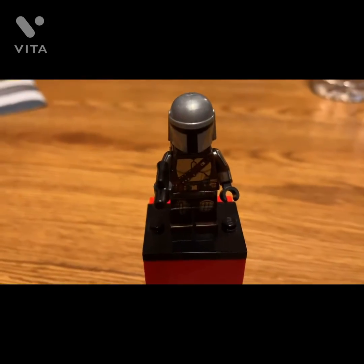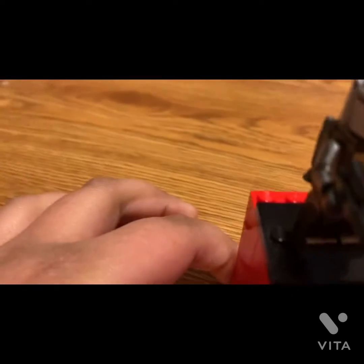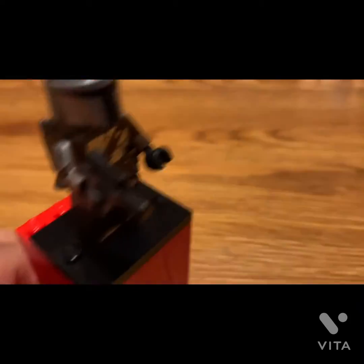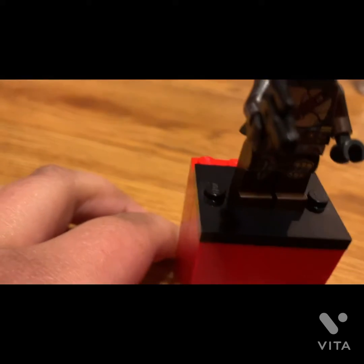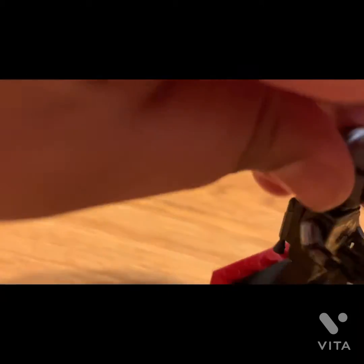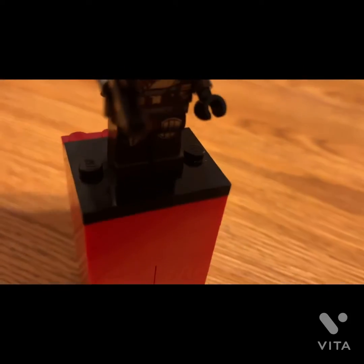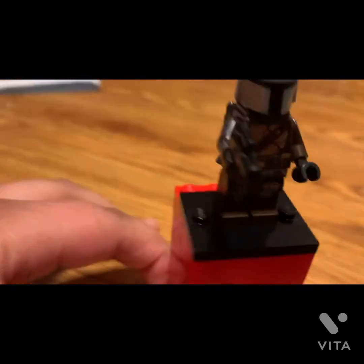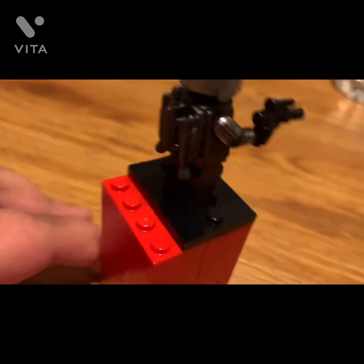Starting off with Mando himself, we have a really nice Mandalorian minifigure in his beskar armor, which is becoming more available. He has a brown undersuit, and the armor is kind of a dark brown. He has the helmet — there's nothing under there, no Pedro Pascal face reveal.